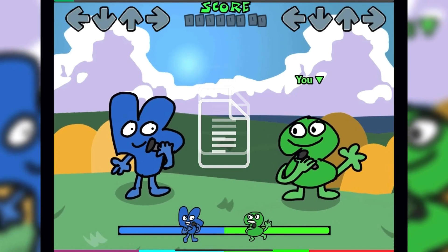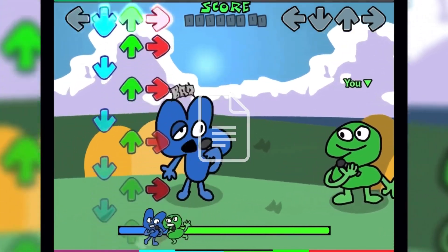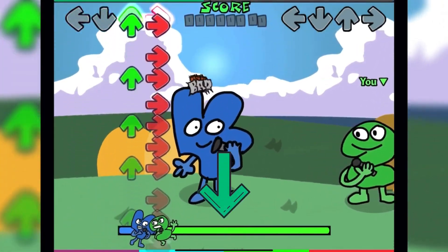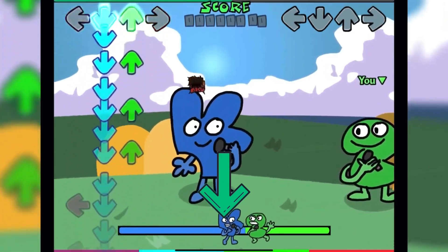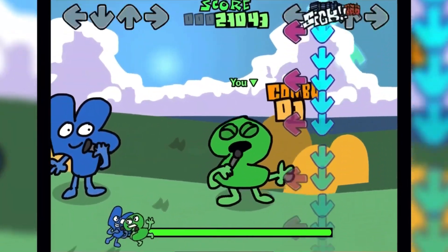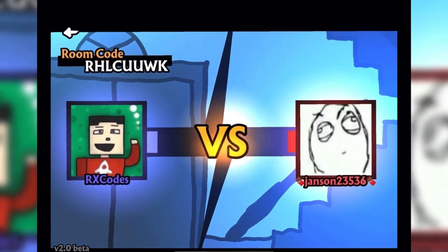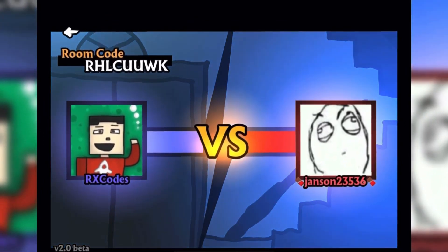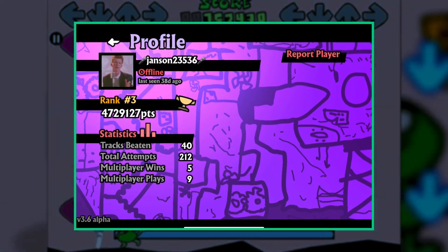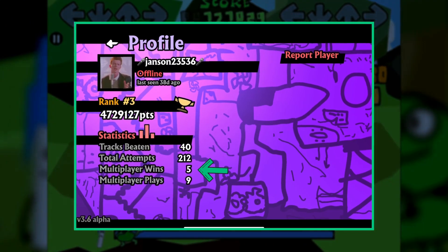During gameplay, players constantly send data to the server — when you miss, when you hit a note, and how accurate your timing is. The health bar at the bottom is controlled by the server so it appears the same on both players' screens. Once the song ends, both players send a confirmation packet with their final score. The server sends out a result and whoever got the better score wins the match. The server tracks multiplayer wins, increasing the count by one per victory.